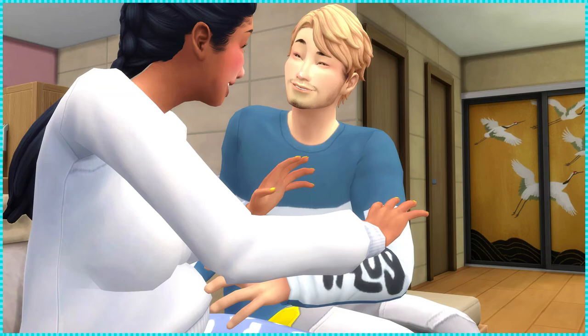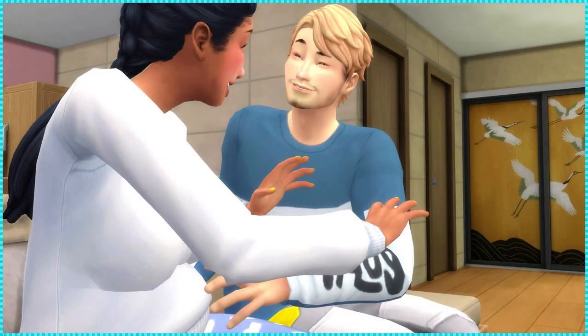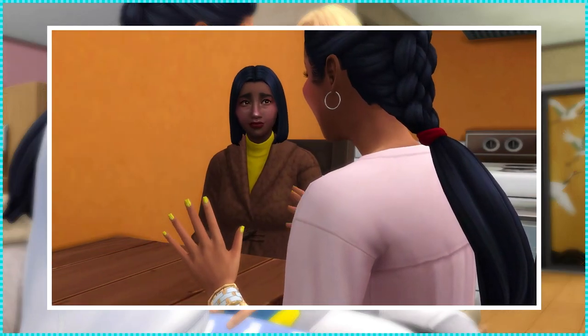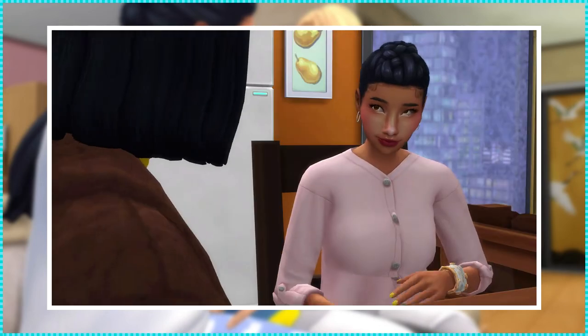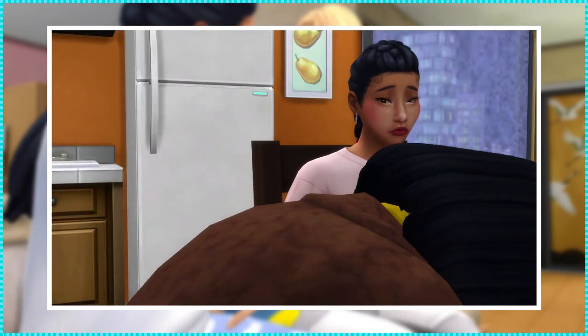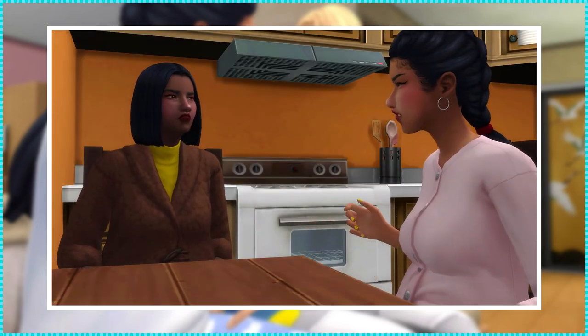Welcome to part 5 of Let's Play The Sims 4 Snowy Escape. It's been a couple sim days since last time. Jasmine went back home for New Year's Eve and spent it with her family, but one thing that is 100% confirmed is that she is pregnant. She came back from a trip expecting a child, saying she met the love of her life and wants to move to Mount Komorebi to start a family there.